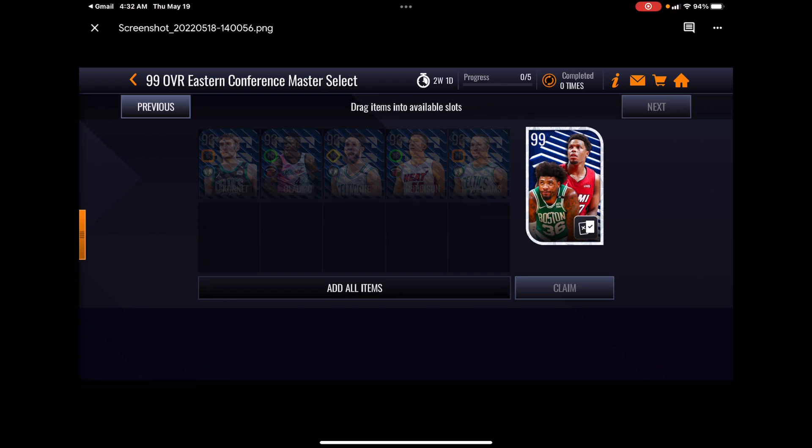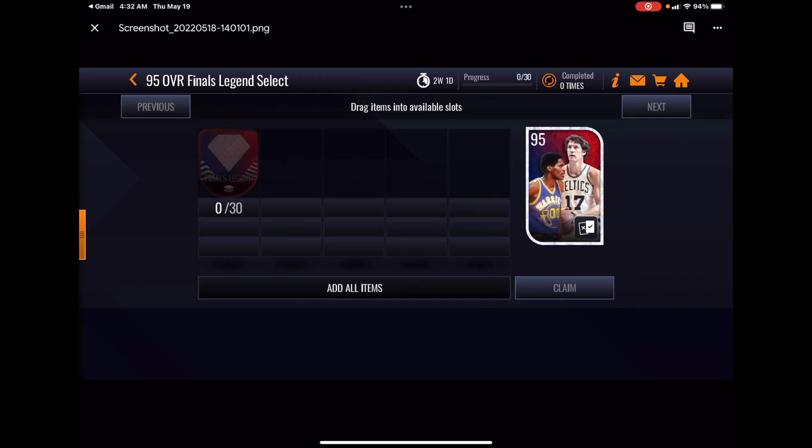There's a wild card set — 30 Finals tokens will give you a select of these 95s. This is one way to unlock the other side of the event. If you initially unlock the West, grab the Celtics player from the wild card set to unlock the East side events. You want to get both sides of the event unlocked as soon as possible.